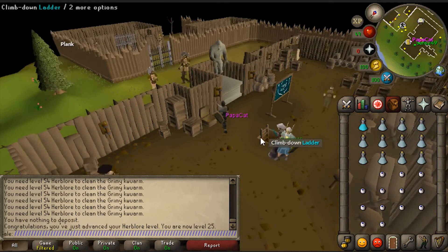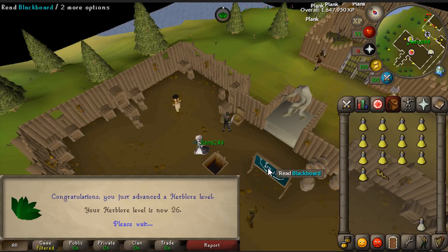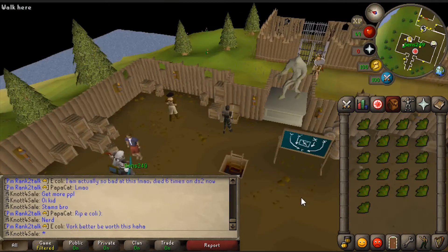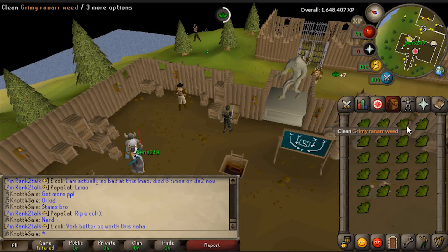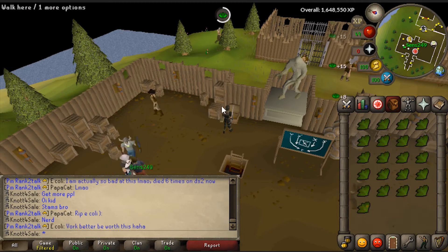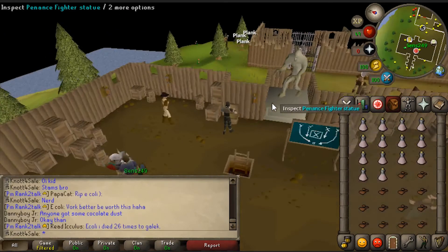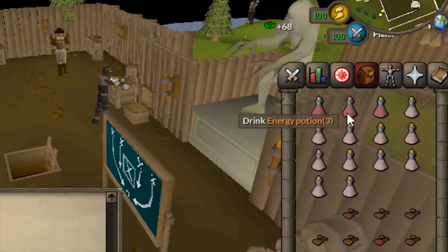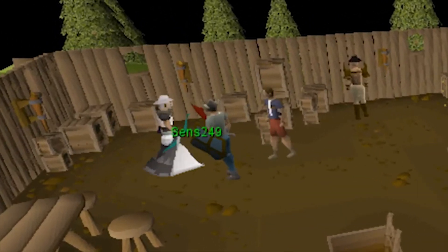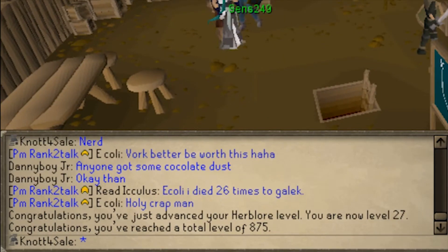Now I can clean ranarr weeds, which is awesome - hopefully I can make some prayer pots soon. 26 herblore! Energy potions - let's go! First clean ranarrs on the account. Not too bad of a clicker. First energy potions of the account - this is awesome! I'm going to be able to run everywhere. Getting around Zeah is going to be so much easier and I could do the Zeah quests.